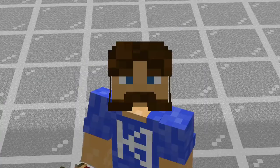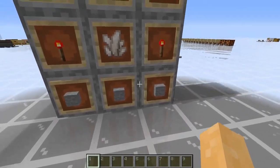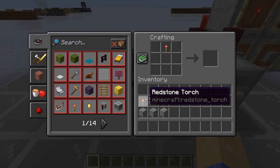What's up guys, Kale here, and in today's video we're going to be talking about comparators. First, some basics about the comparator. You need three pieces of stone, three redstone torches, and a nether quartz in this configuration on a crafting interface, and that will give you one comparator.